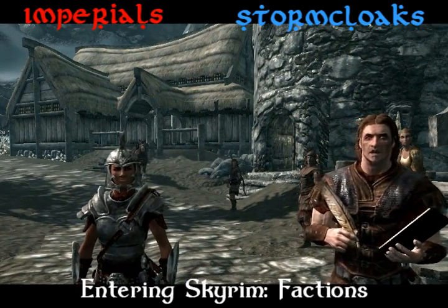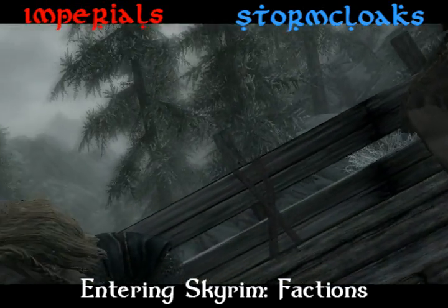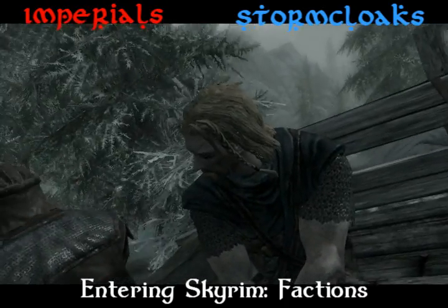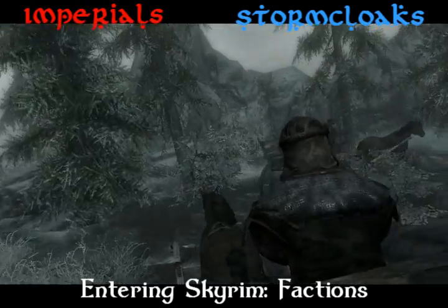The Stormcloaks are the ones who follow the Jarl, who've killed the High King, and they are the ones being executed in the beginning of the game. They want to kick the Imperials out of Skyrim.